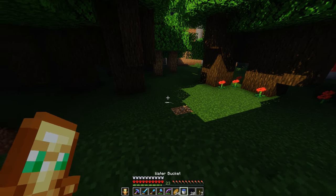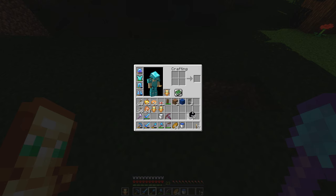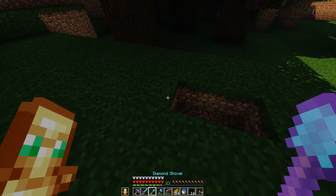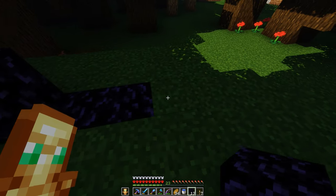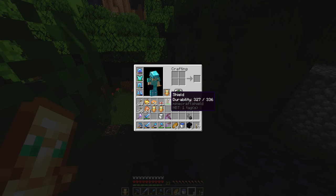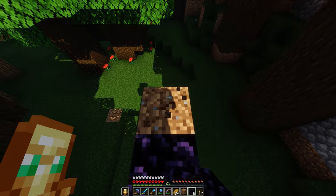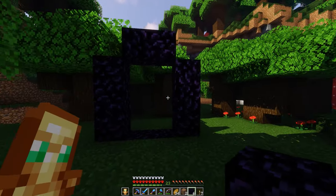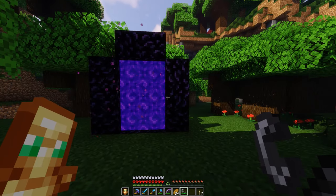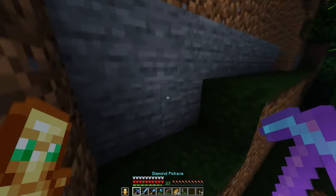That'd probably be easier than navigating through a roofed forest with a mooshroom on a lead — it'd probably break every five seconds. Let's just make a normal-sized nether portal. We need to keep four obsidian for the enchantment table, so it'll be a two by three nether portal. There we go — now we just need to light this one up and we should be good to go. Let me get the flint and steel — let's light this bad boy up. My horse should be able to fit through that. I've made stables that were two by three for a horse, so hopefully it doesn't glitch out.